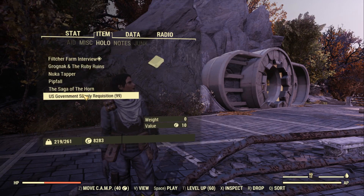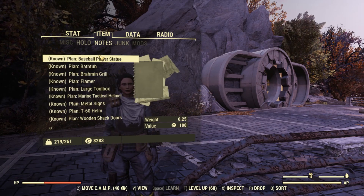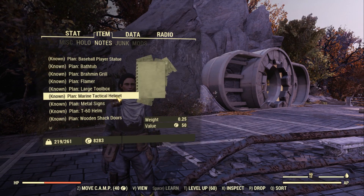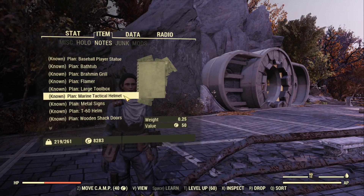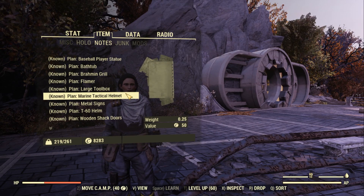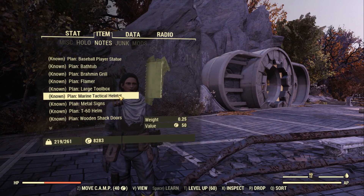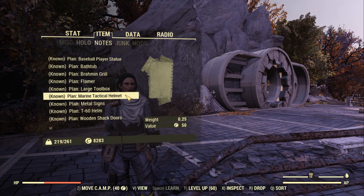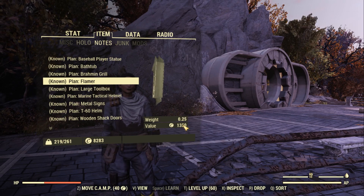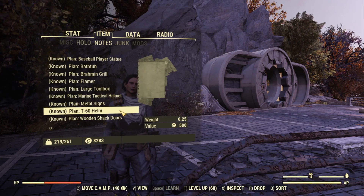Holotapes don't have any weight, so you don't need to worry about those. Notes do have weight however — one quarter of a pound every single note, they all weigh the same. Just to quickly mention: the value displayed on a note doesn't signify how important it is. For example, the Marine Tactical Helmet plan is one of the best plans to have — it's a very cool looking helmet that can be sold for a very high price for how easy it is to craft and how light it is to carry, giving much more trade value than something like a flamer plan which displays a higher value but is more complicated to craft.